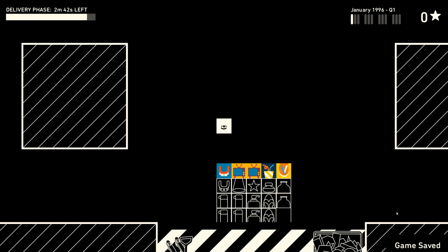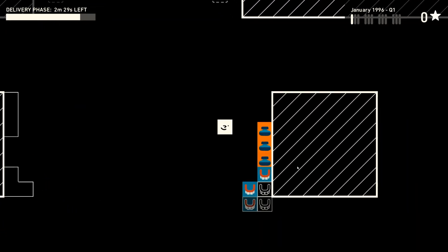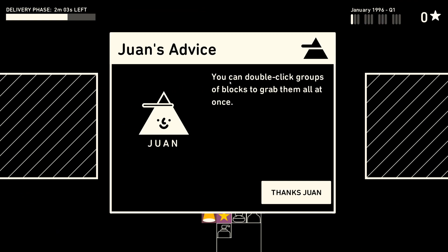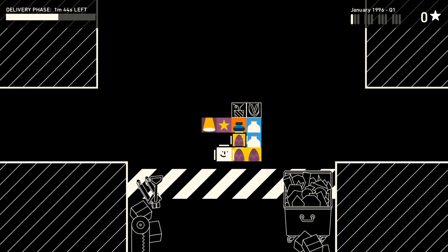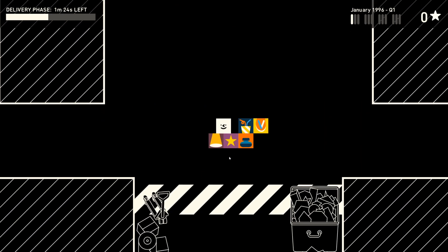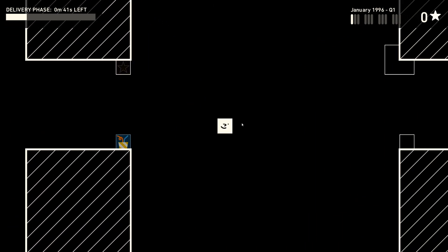Our deliveries come in down here and the delivery phase still has a little over two minutes to go, so we can use all this time to organize our items. We've got some vases, some dentures maybe, a television. You can double-click groups of blocks to grab them all at once. Right now it doesn't look too hard, but every time the delivery truck comes he's going to add more items, so it'll get hard to remember where everything is.